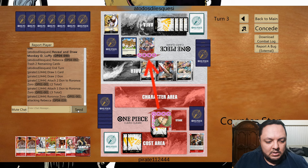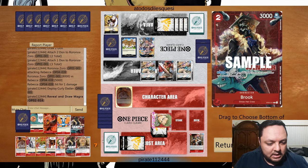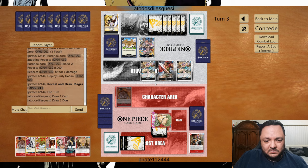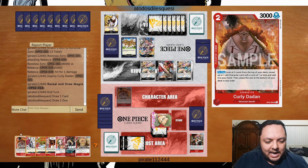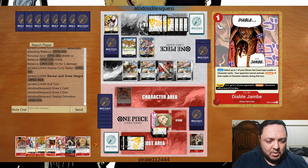I want to play multiple threats per turn. I need a one-drop, so hopefully the next Dan gives me multiple one-drops so he can't remove all of them and then I'm just attacking for big numbers. He can remove the Dan but we have removal for his guy as well, so it's not even a big problem.